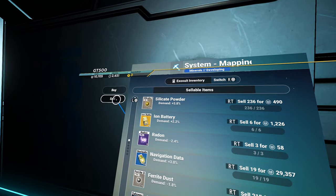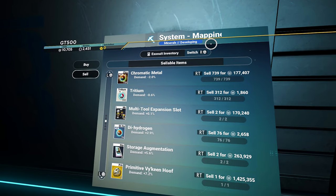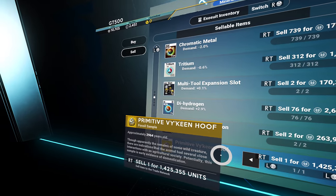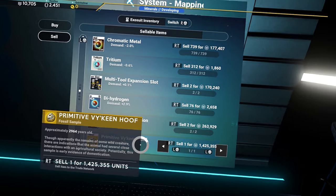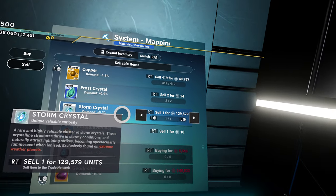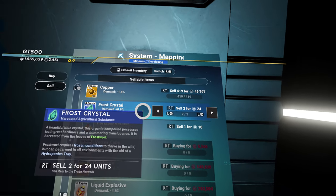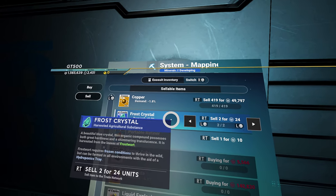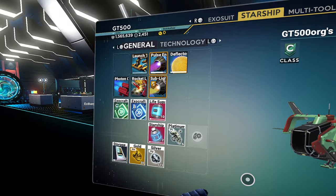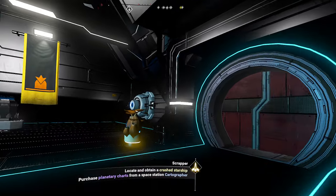I need to sell some garbage. They're gonna give me 1.4 million units for this? Well, it's almost 3,000 years old. Rare and valuable cluster of storm crystals — get rid of it. This is gonna sell for almost nothing. Maybe I should keep it around in case I need it. I like this, I'm rich now. 1.5 million units, 2,400 nanites — not bad.